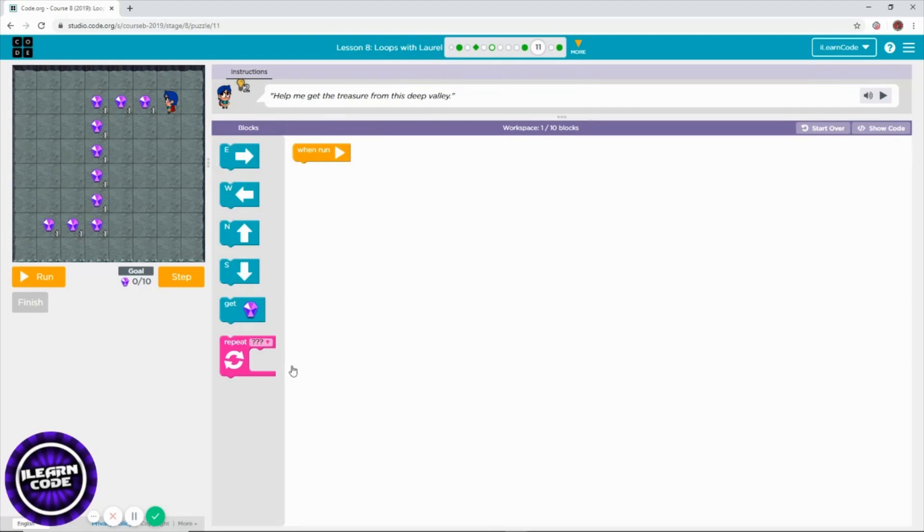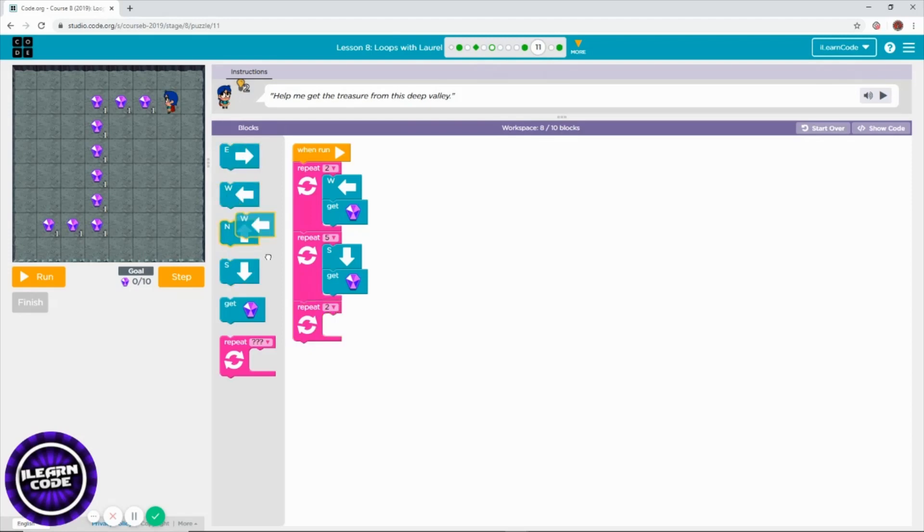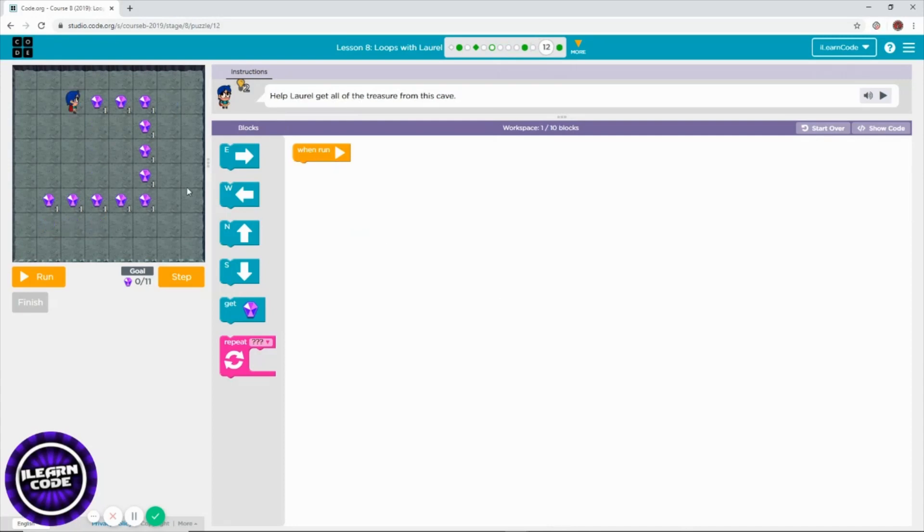That's easy for us. As we saw in the previous challenge, this is very easy. Get the mystery five times, then south, then treasure. The last way to go is west, two times. Let's finish this level fast.